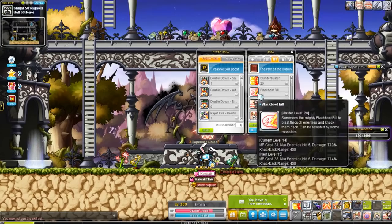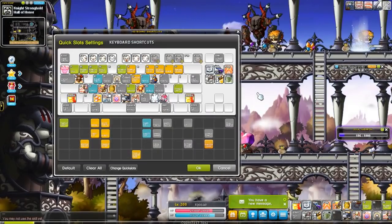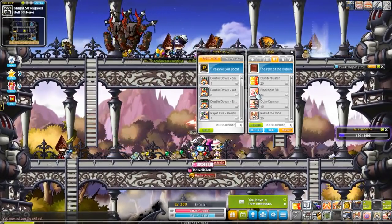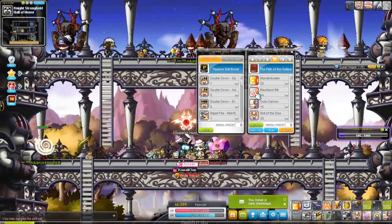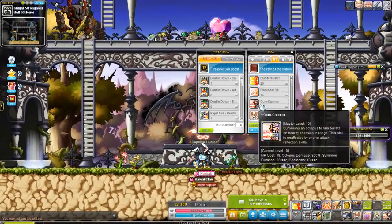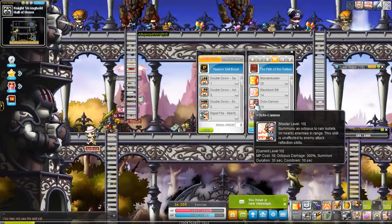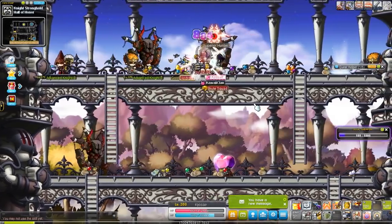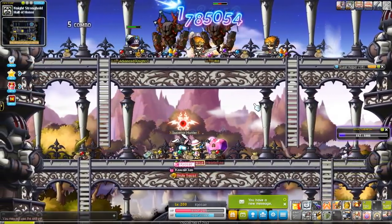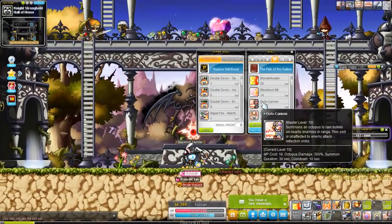Next we have Black Boot Bill, which knocks back enemies you hit with it. I don't really find it useful since I never find myself in a situation where I want to knock enemies back, though it does decent single-hit damage. Then there's Octocannon — your second summon. It's actually pretty strong with only a 10-second cooldown, though it attacks one enemy at a time.